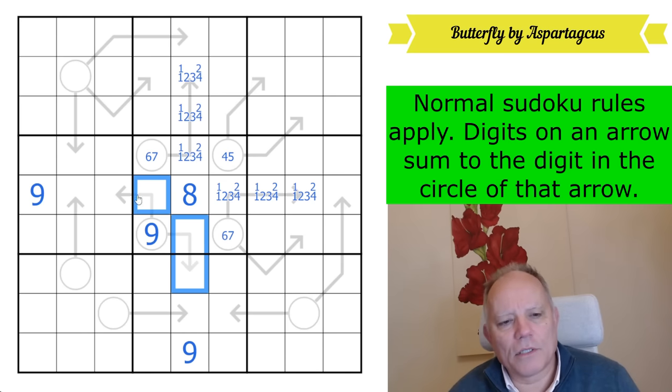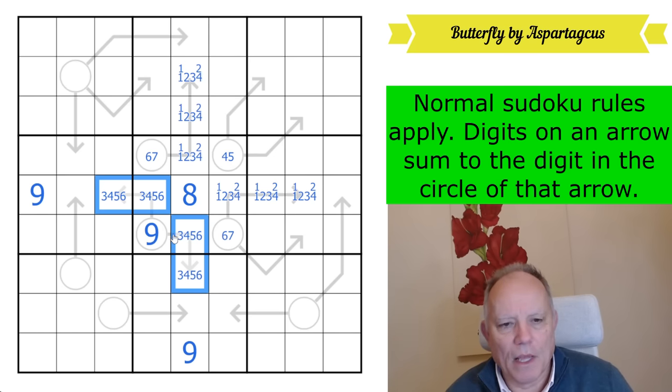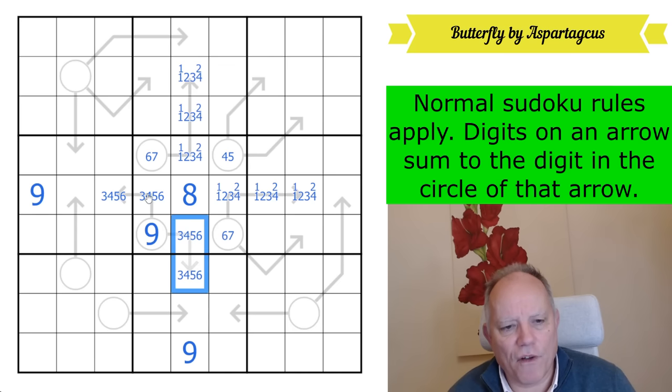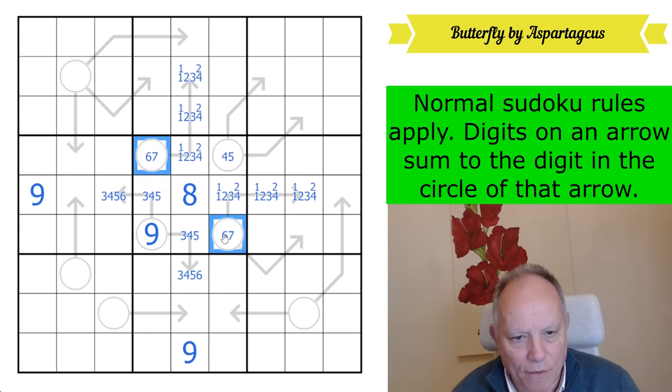These arrows don't contain one or two, but they add up to nine. Therefore they're using the digits three, four, five, and six. In one of these cases this pair adds up to 16, and in the other this pair adds up to 15. So one of these is a three, six pair and one, two, three. The other is a four, five pair. The six can't go in the central box because there's a six, seven pair there already. If the six is not there, it is in one of these, and the three that goes with it is in one of these.